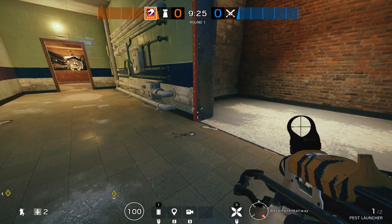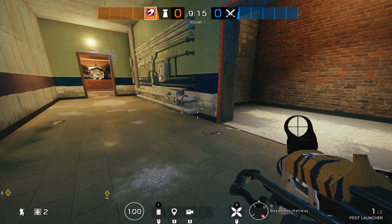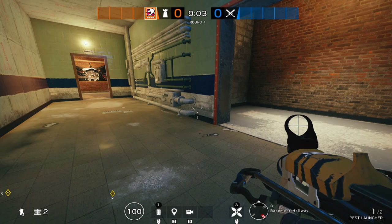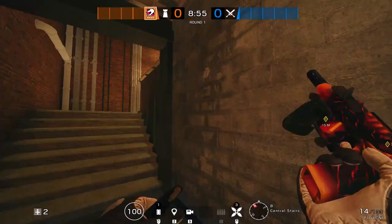I like to use operators how they're intended to be used, so at the beginning of the round if you see a drone just sitting somewhere, catch it and use it as a camera — that's always useful. With Mozzie you can take a drone and use it the whole round on defense, which is absolutely amazing. Sometimes attackers don't even shoot at it because the only difference between a captured drone and an attacker's drone is the color of the light.